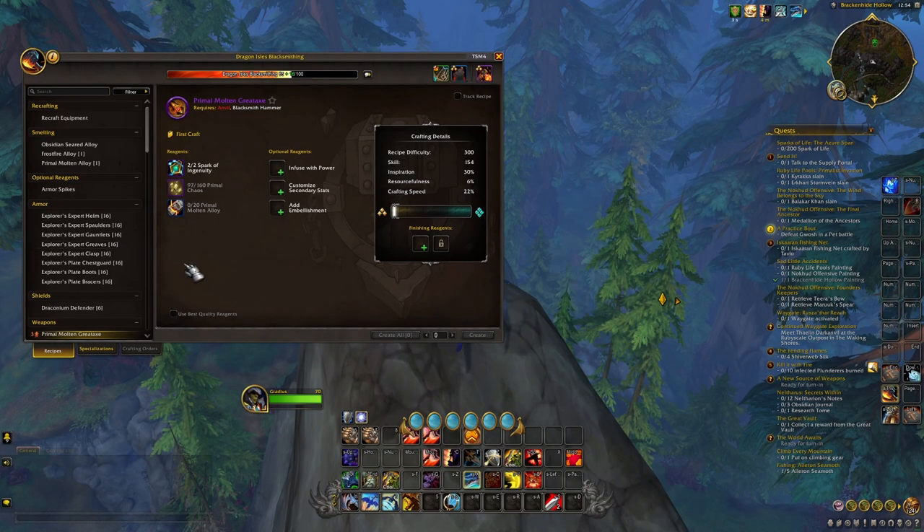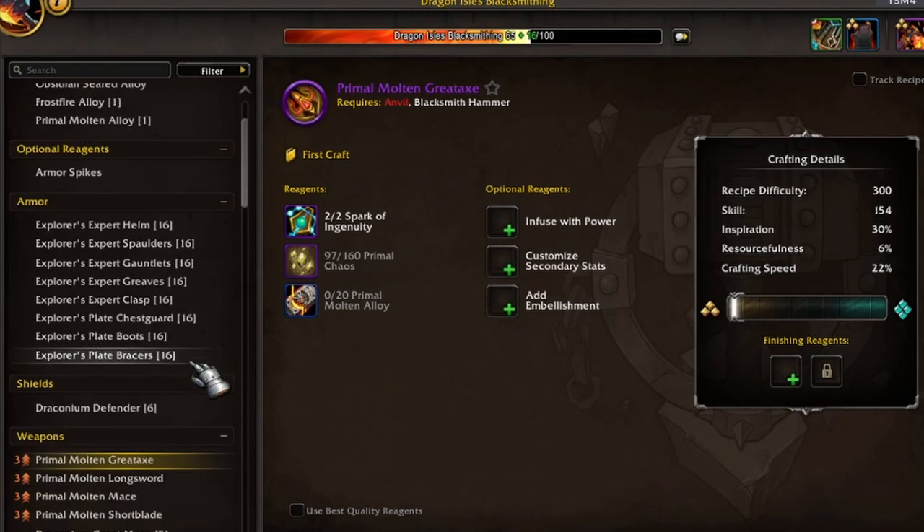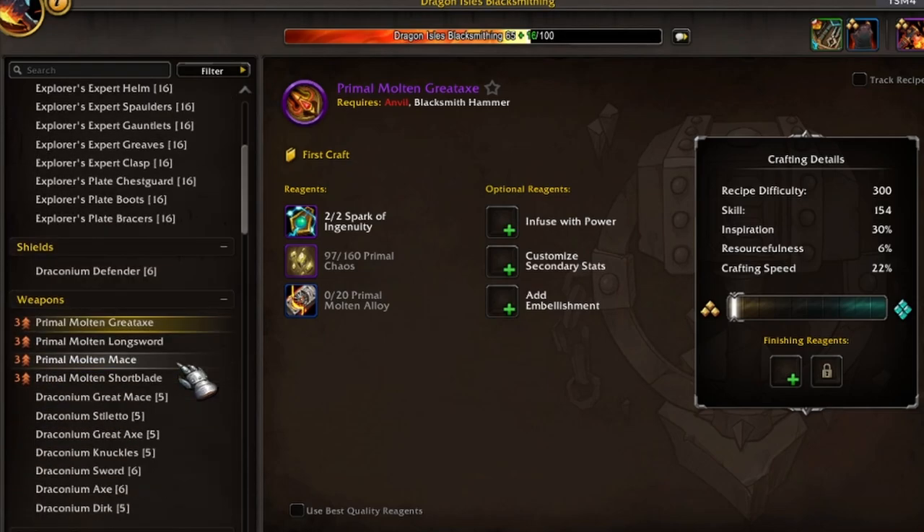Starting at a basic level, when you're leveling up blacksmithing, you're going to be trying to hit about the level 50 mark to really start getting into the end game crafts. Everything before that is just kind of clicking on the button that gives you the most points.